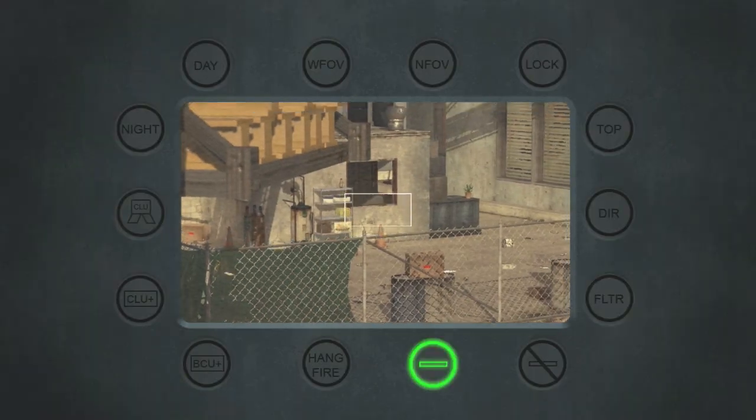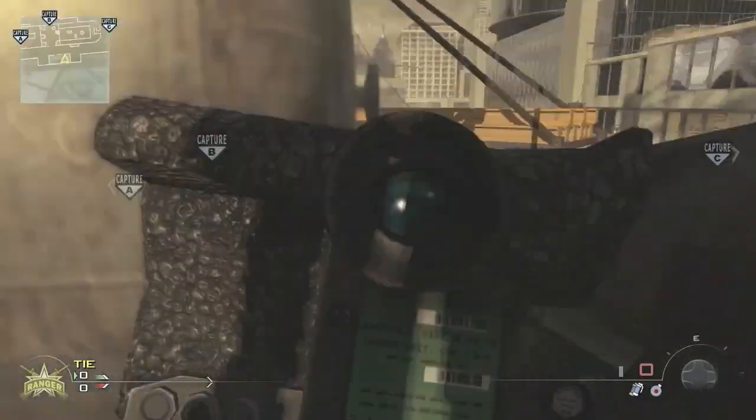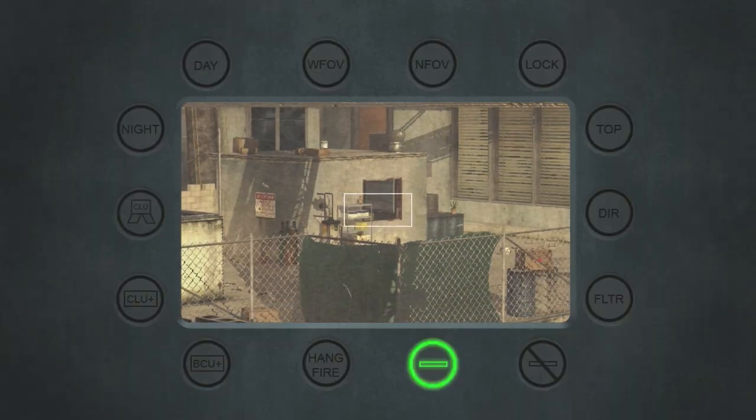This is actually a good spot when you're from the A side coming towards C - you can shoot it down there and usually when they're rushing out of that building you can end up getting some. I've definitely gotten some quads there.